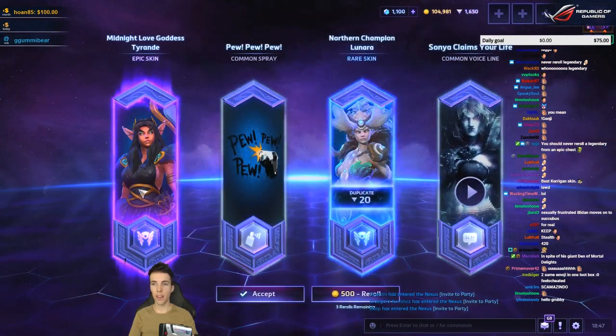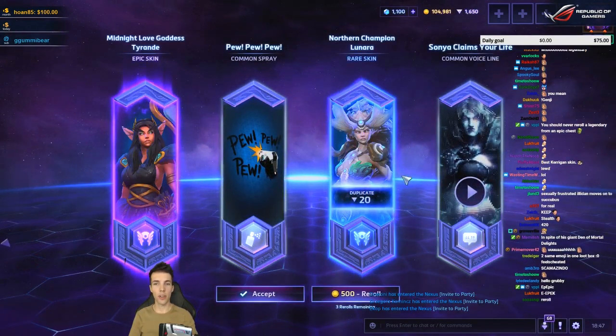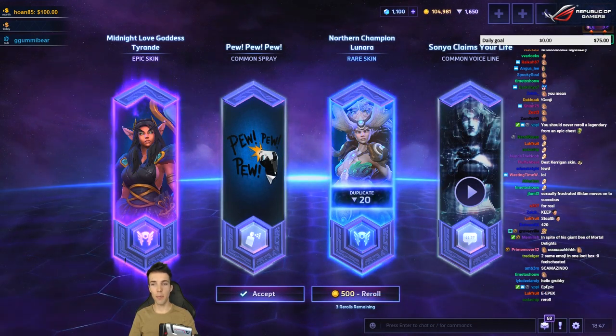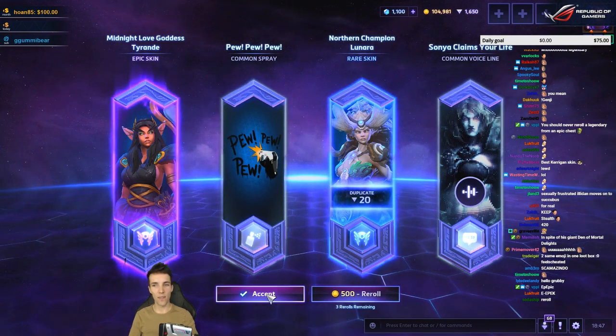Midnight Love Goddess Tyrande — nice! 20 shards. Pew pew pew. Sonja of Harrogate: 'Claims your life!' I'll take it.